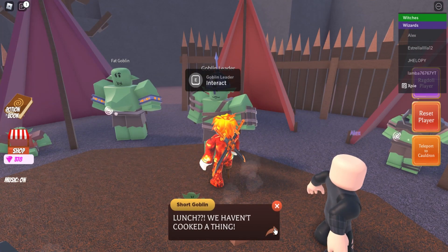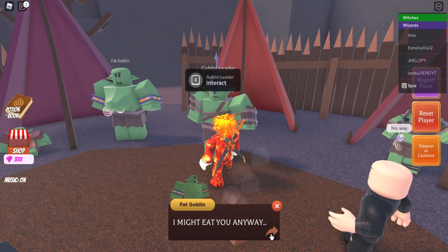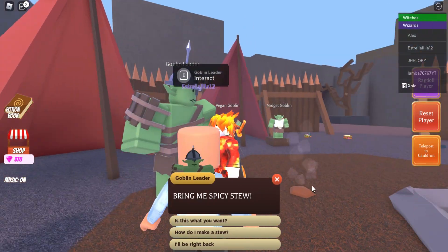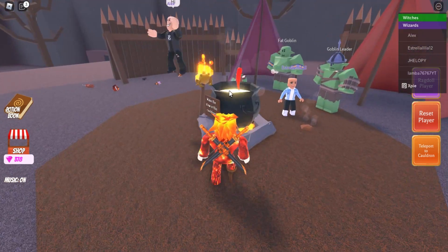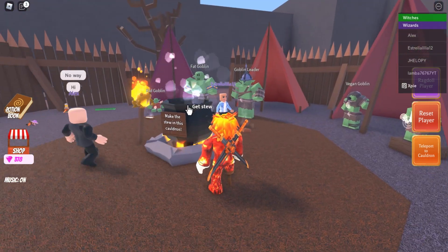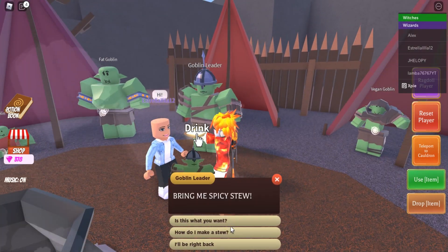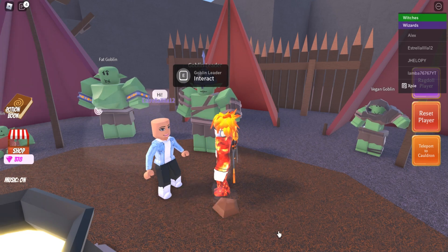Ask him what kind of potions he's making, then he's gonna give you some potions to make. Talk to him again — he said he wants spicy stew. To make spicy stew, just grab the chili, put it in the cauldron, make it, and then talk to him again. Click 'Is this what you want?' once you've made the potion.